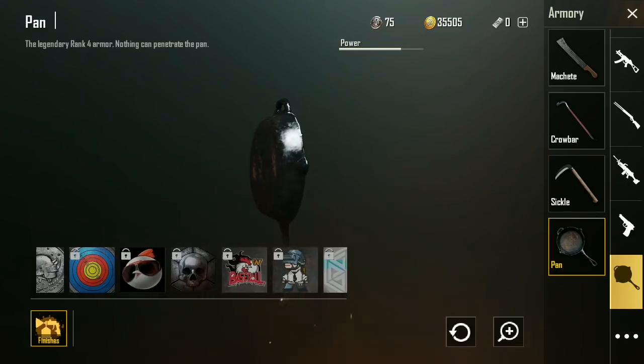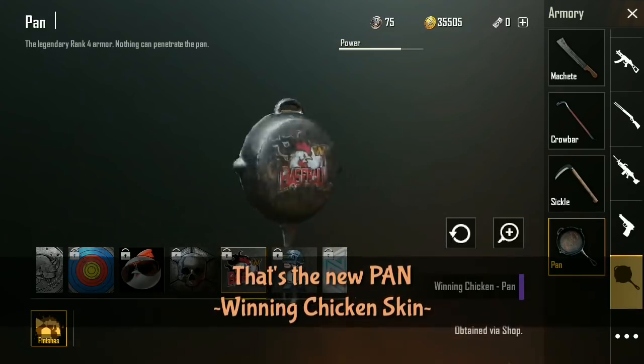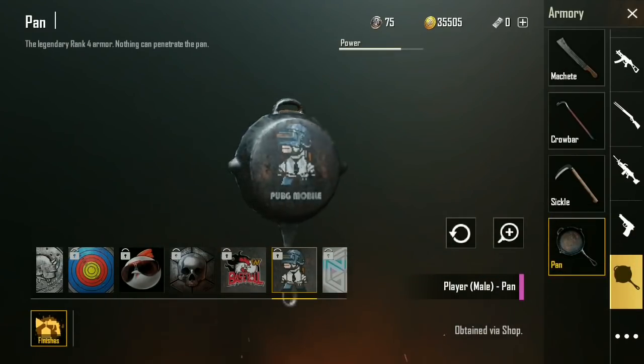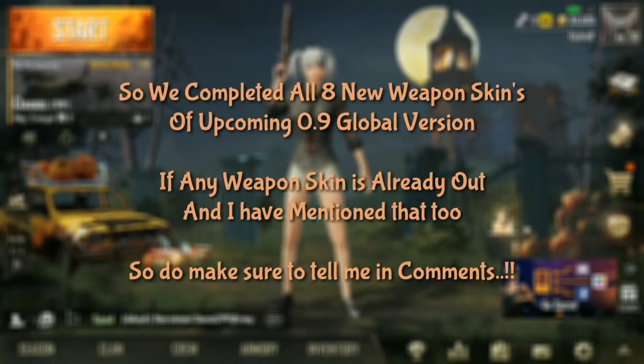And finally, the pan — everybody loves the pan. We have the Winning Chicken skin, and we also have the male player skin. It's a little PUBG Mobile dude that almost looks like an Animoji. That does look really awesome for sure.